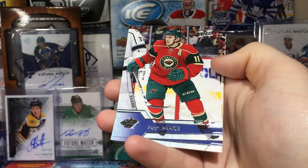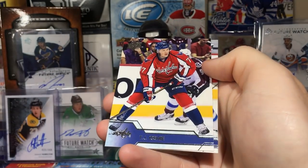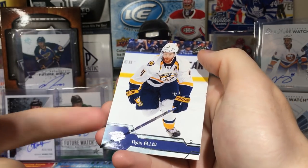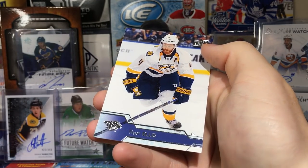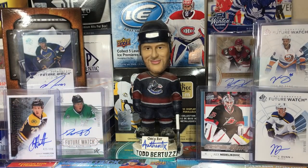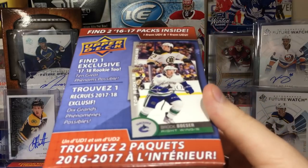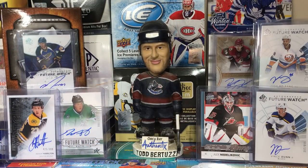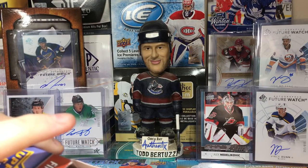Zach Parise, TJ Oshie, Jacob Trouba, Ryan Ellis — it's tough to see the names, I have to look at the faces pretty much to tell who the player is. So there's the first box — that was pretty underwhelming.